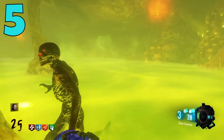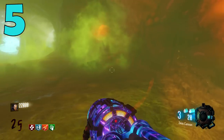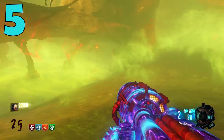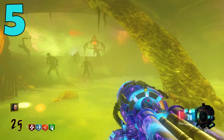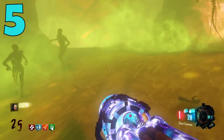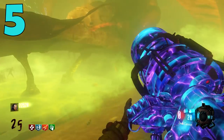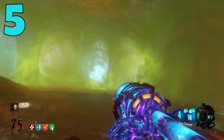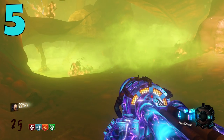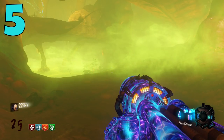For those who played Black Ops 1, on Kino der Toten and Ascension the Thunder Gun has a very strange and unfortunate glitch. There are times where you will shoot a zombie and your shot will not register — sometimes multiple shots in a row will not register, which is really annoying. On Ascension it wasn't too bad unless you got cornered, but on Kino if you miss a shot, sometimes you are just dead.